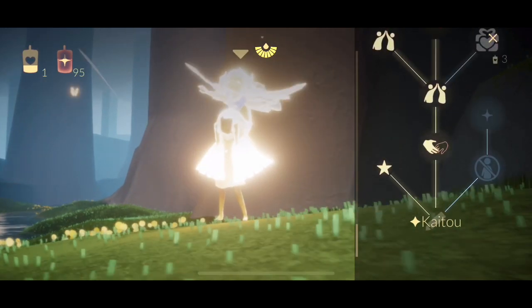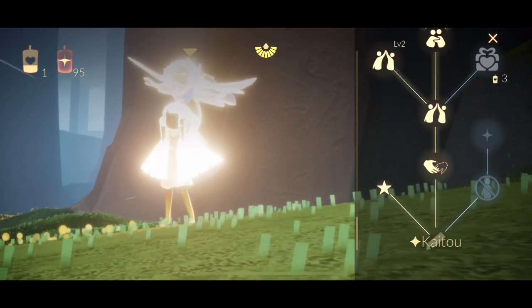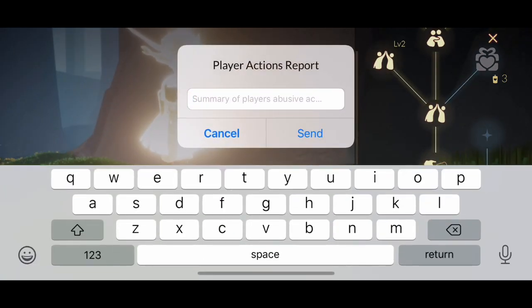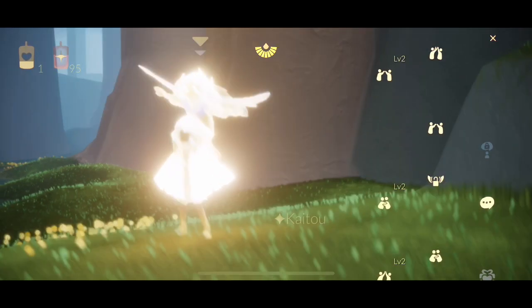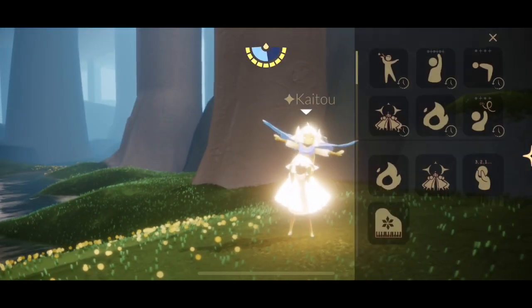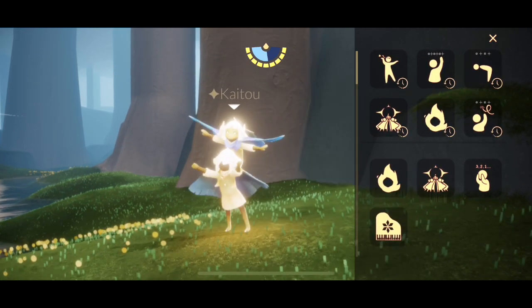And that's all of the friendship upgrades so far in Sky. Really quickly, on the side here we have an option to block a friend and above that to report a friend — I'm not gonna do that. And there's also an option to mute chat if your friend is being super annoying. Thanks so much for watching everybody, bye!